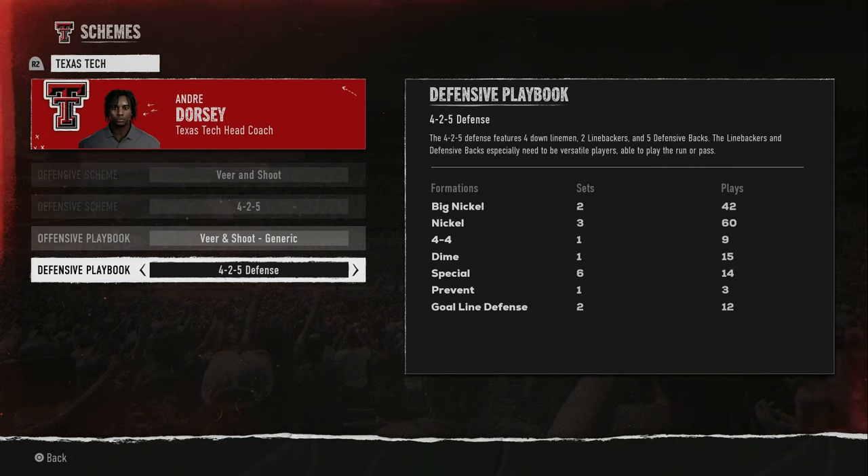The 4-2-5 could work but once again I'm taking those linebackers off. I have depth at linebacker, but the real depth is up front. The 4-2-5 linebackers and defensive backs especially need to be versatile players able to play both run and pass. When you have zone coverage corners they tend to be better at tackling and playing the run while still covering the pass in zone.